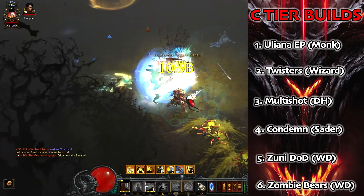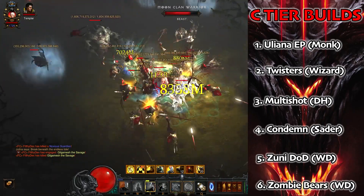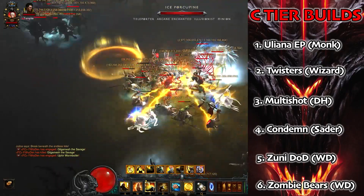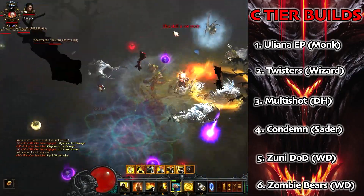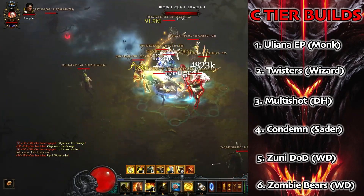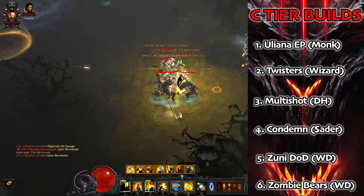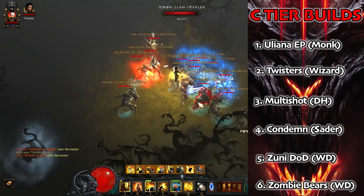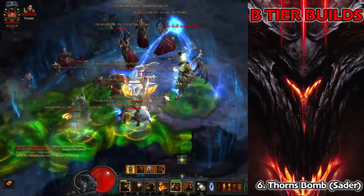Last build in C tier is the Uleana Monk — Exploding Palm. The set has been changed for PTR with a 77% damage reduction, making it really easy to play because it is very tanky. There hasn't been any power increase but we can use the cube for extra juice. Exploding Palm is an awful lot of fun — there is a snapshot mechanic you kind of have to master, but it's not the starting set and doesn't quite compete with some other options. Still a lot of fun, a classic build being resurrected.